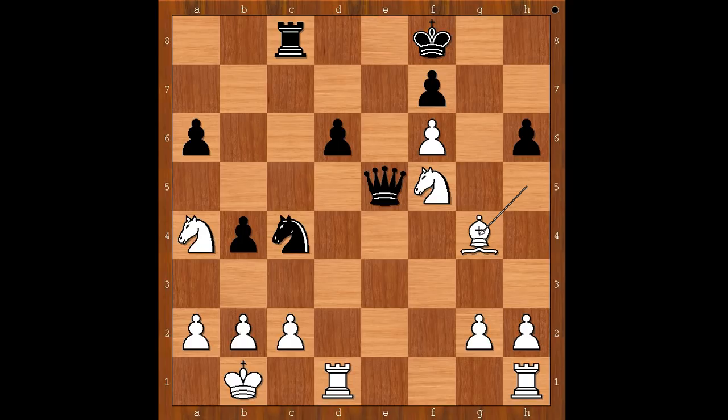Black to move. Tal played the best move in this position. What is the best move for black? Please pause and find the best move for black in this position. What did you find? Tal played queen takes on b2 check.